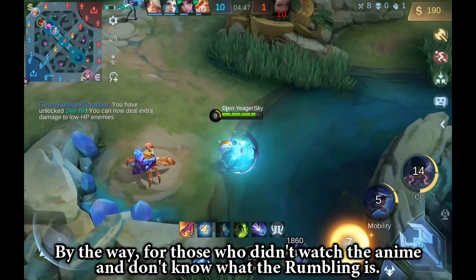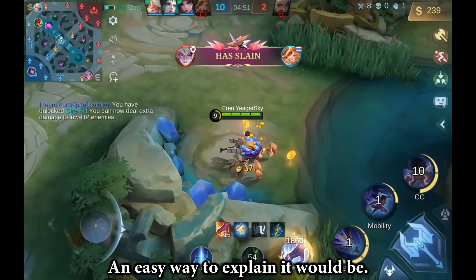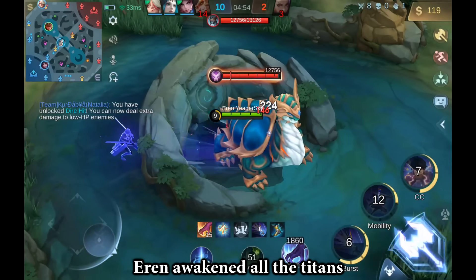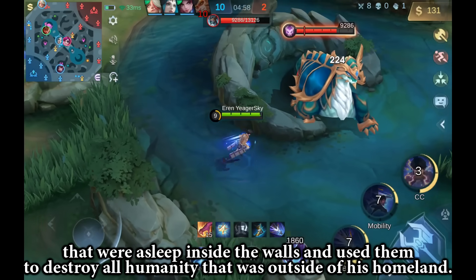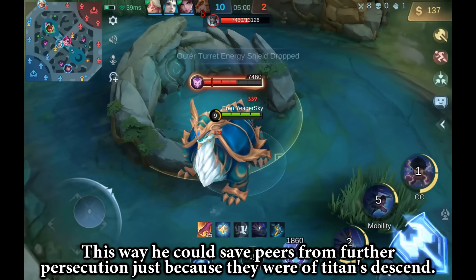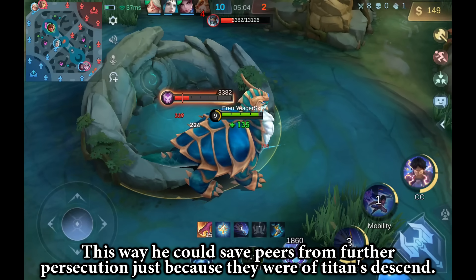This is when Eren decided to start the rumbling in this game. By the way, for those who didn't watch the anime and don't know what the rumbling is — an easy way to explain it would be: Eren awakened all the titans that were sleeping inside the walls and used them to destroy all of humanity that was outside of his homeland. This way he could save his peers from further persecution just because they were of titan descent.